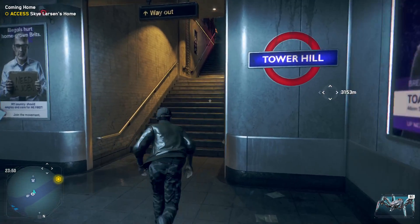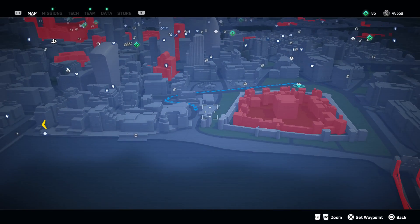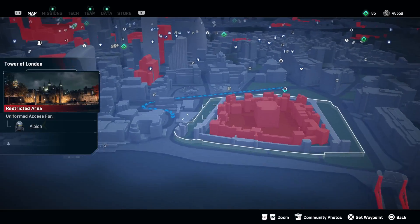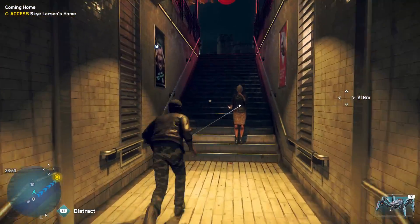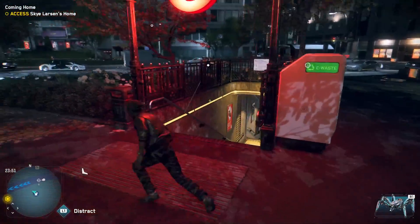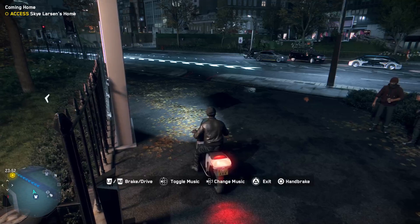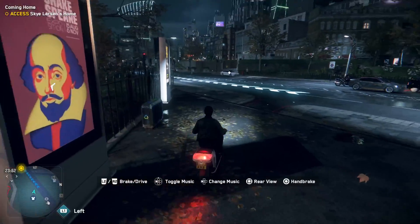Once you've gone here, you would actually have to go to this location, or roughly at this location. Once you've exited Tower Hill station, there should definitely be a ride over here. Once you've gone here, just follow the waypath.